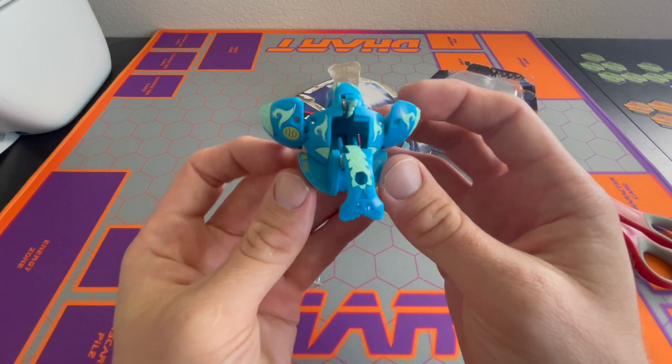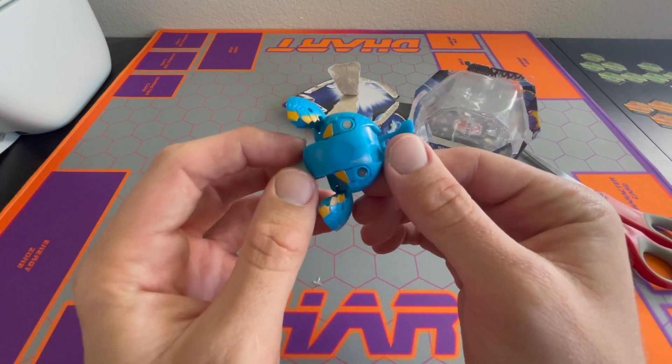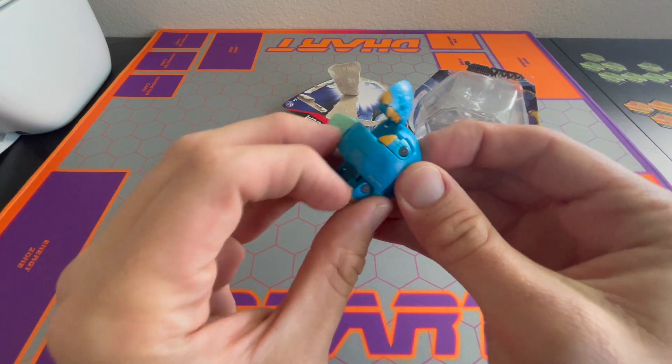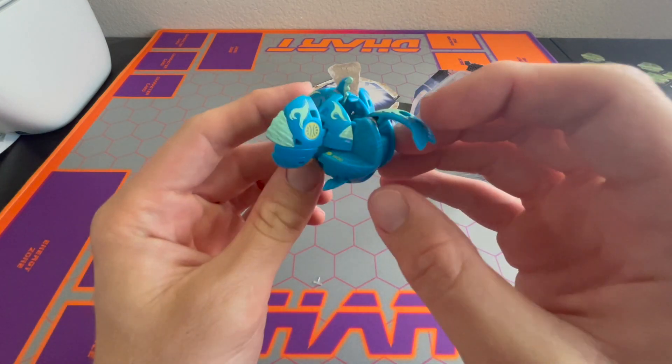Get a good look at him all around. He's got 800 base B power. That's gonna be exciting. These little feet come out, don't they? They do — they come out sideways. Here's a look.